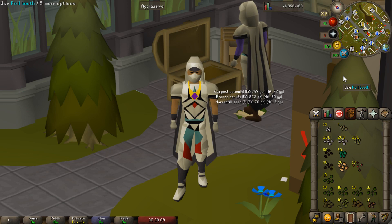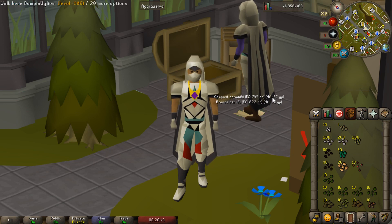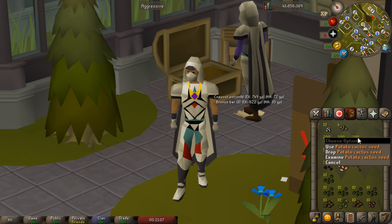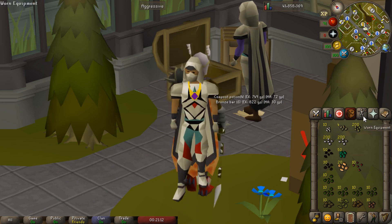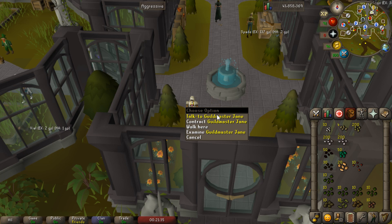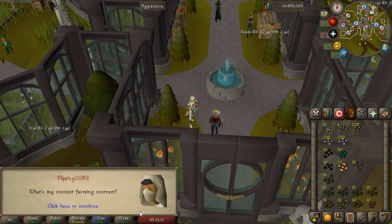I'm going to be doing hard farming contracts, however all of these techniques can be applied to lower level contracts as well. In my inventory I have one of each assignable seed from hard farming contracts. At the bottom we have regular tree seeds, above that we have herb seeds, then fruit tree seeds, allotment patches, bush seeds, as well as the other ones like the white lily, the celestrus seed, and the potato cactus seed.